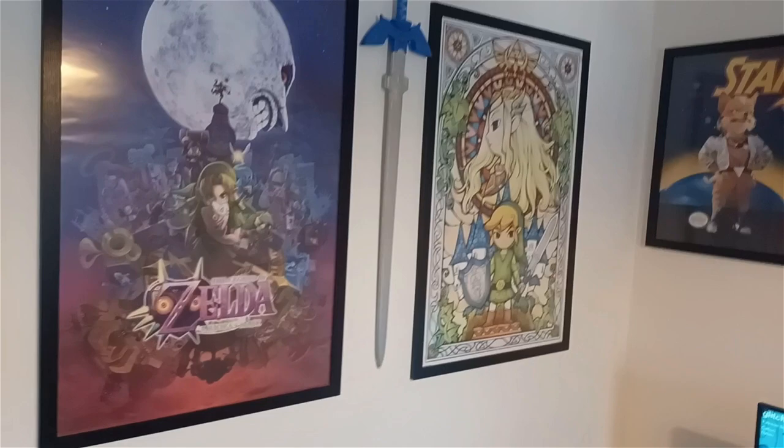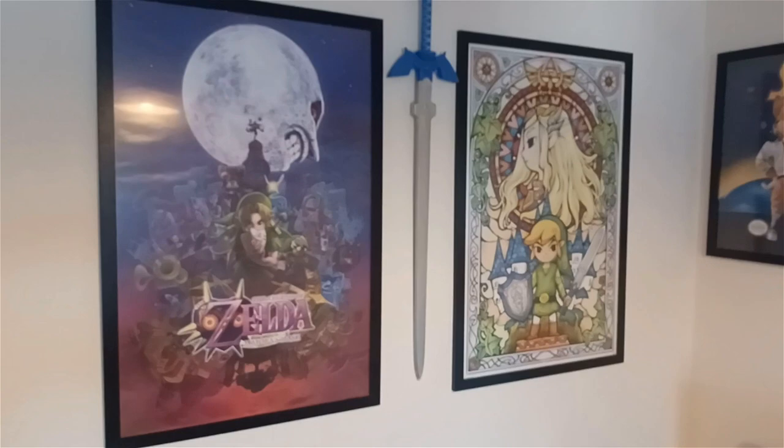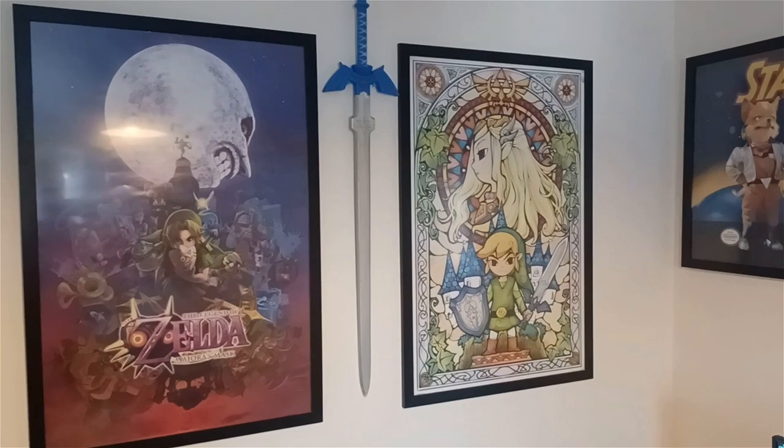Continuing in this game room — I should quickly show this off: a little Nintendo sign as you come in the door, because it wouldn't be a Nintendo room without it. We have some posters and a Master Sword — just had to go with that. I had to put some really long nails into the wall to get that to hold up, but it just had to go there.